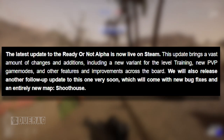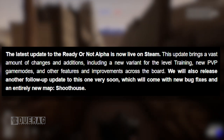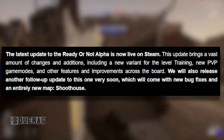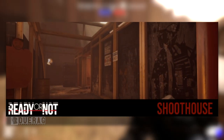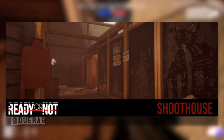Starting with the latest update: the Ready or Not alpha is now live on Steam. This update brings a vast amount of changes and additions, including a new variant for the training level, new PvP game modes, and other features and improvements across the board. They will also release a follow-up update very soon which will come with new bug fixes and an entirely new map — Shoot House. They're showing it off with a GIF of what appears to be the inside of the police station's shoot house, the one seen in the gameplay trailer.